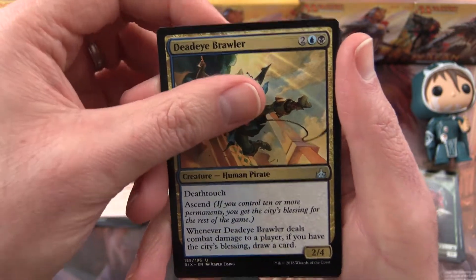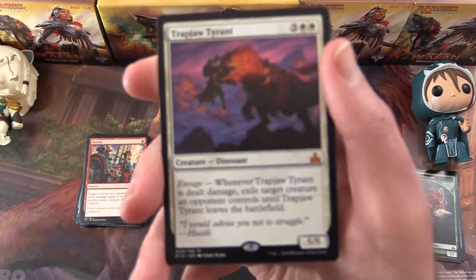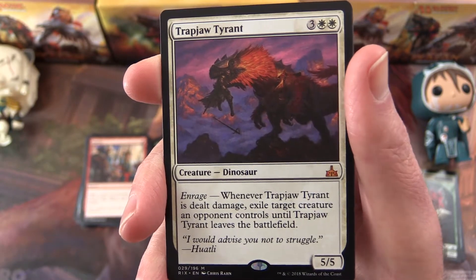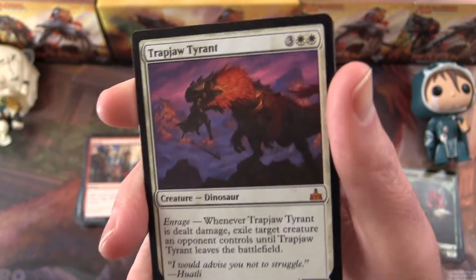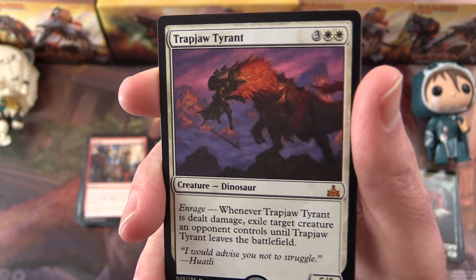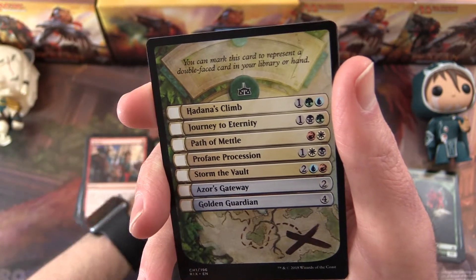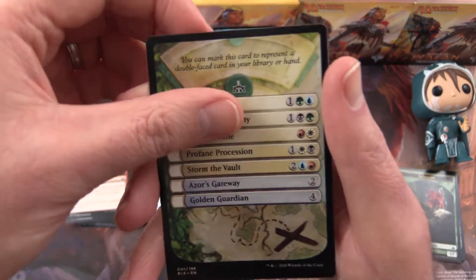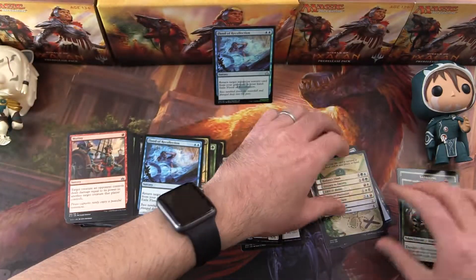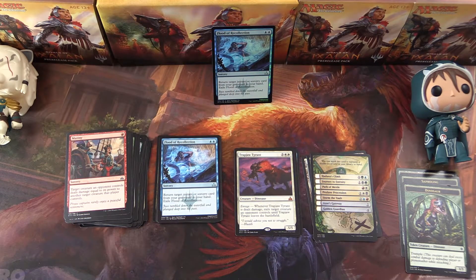Deadeye Ruler, and Trapped in Jaw Tyrant — mythic! He has Enrage: when Trapped Jaw Tyrant is dealt damage, exile target creature an opponent controls until Trapped Jaw Tyrant leaves the battlefield. So he's a 5/5. Have a great day, thank you for your time.